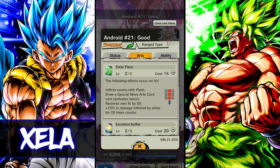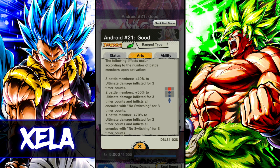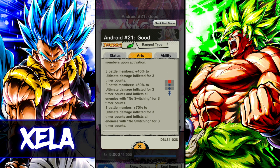The following effects occur on hit: inflicts enemy with flash, you draw a special move arts card (a blue card) that activates twice, and it restores your own ki by 50. There's also 15% damage inflicted by allies, which is incredible. The excellent buffet deals massive impact damage and the following effects occur according to the number of battle members left upon activation — so you realistically want to use this when you have fewer battle members: one left gives 70%, two gives 50%, three gives 40%.